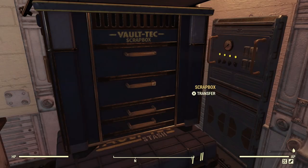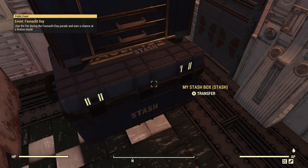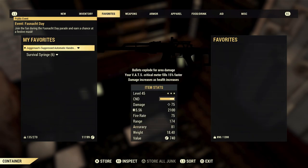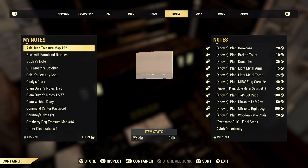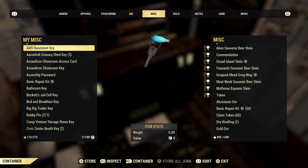If you want to go farm some acid, go to Helvetia. You can harvest all the honeycombs and they give you acid. And that's it.